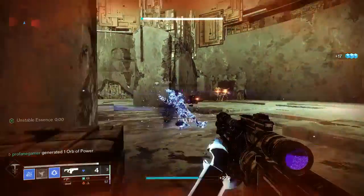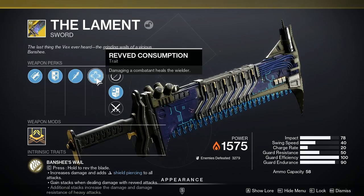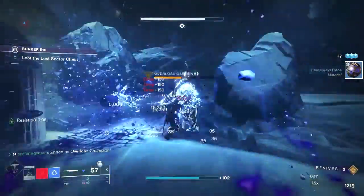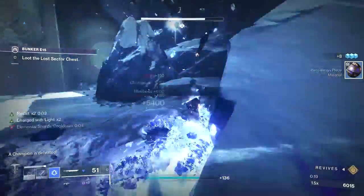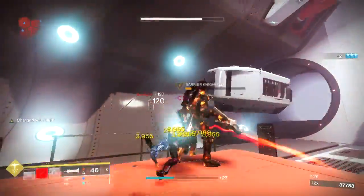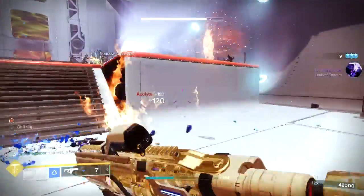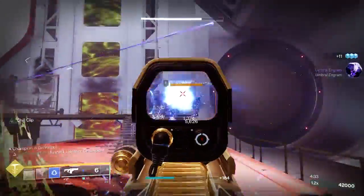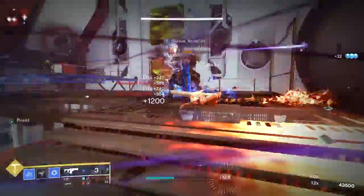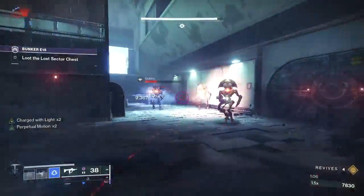Some other weapons that work great with this build are the Zephyr Sword or the Lament Sword, which can handle anti-barrier champions. The seasonal artifact gives our grenades and charged melee the ability to stun overload and unstoppable champions, so pairing this up with the Lament would be a great option for Master and Legend Lost Sectors and Master and Grandmaster Nightfalls — especially when you can throw a Duskfield grenade down, stand within it for a damage resistance bonus, and dish out a ton of DPS with the Lament.